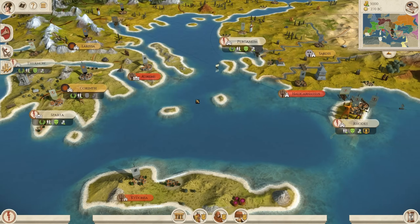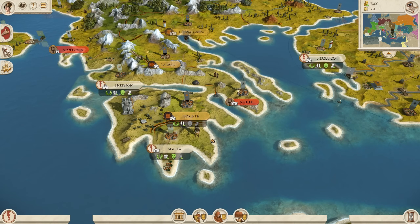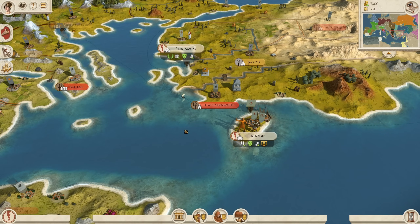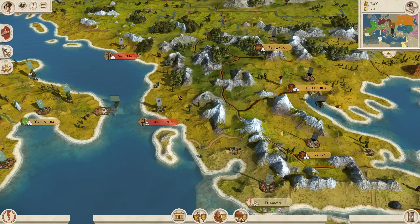Greece is a faction that gets overshadowed by Rome and some of the surrounding ones. But the majority of the land you want to grab is either controlled by Macedon or rebels in the early game. Expansion out from Sparta into Athens, down into Crete, or from Rhodes up into Halicarnassus is very easy to do. You have a lot of really cool early game expansion options, and it only gets better as you take over portions of Anatolia or push up the Greek peninsula.